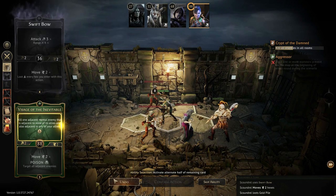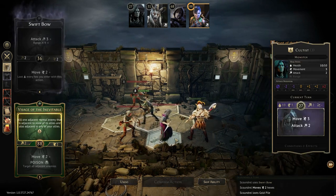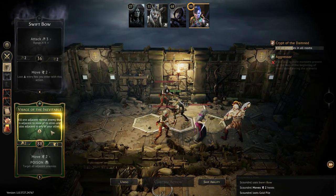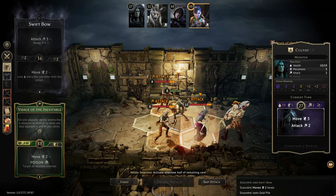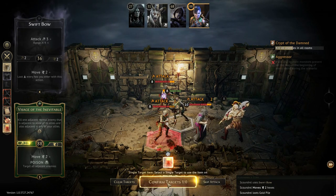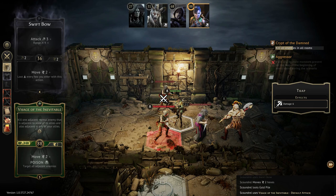But I can do a two attack. Not quite the same, but yeah. I wonder if it would have been better to take the two movement on the bottom card and do the swift bow — oh, for three. That might have been a better play. If I could kill off the archer, then that would leave me set up for the visage. But I've already used it, so I'd have to do a short rest.